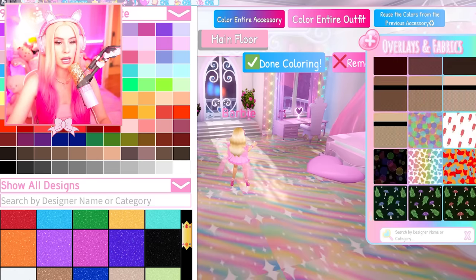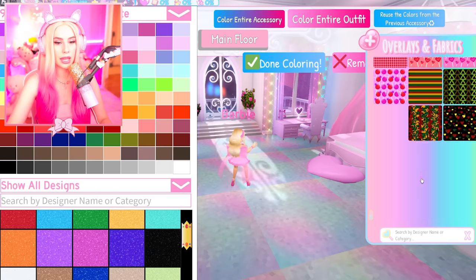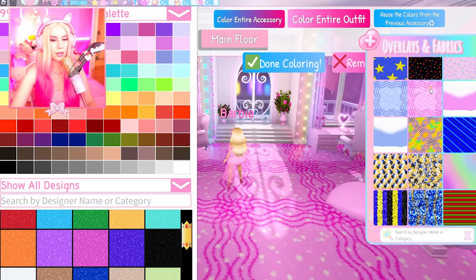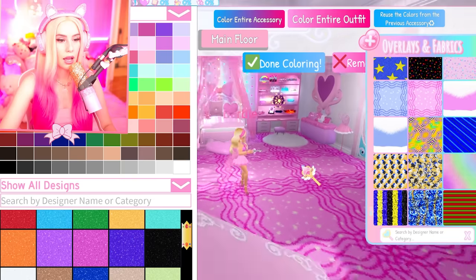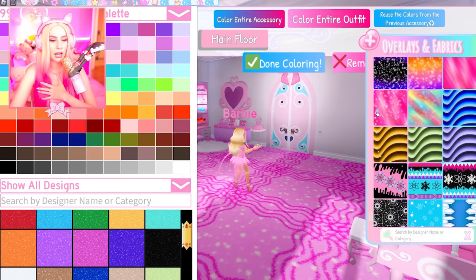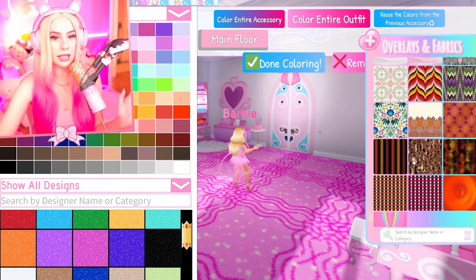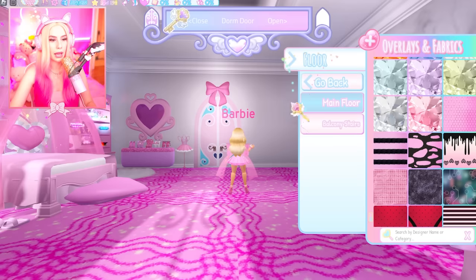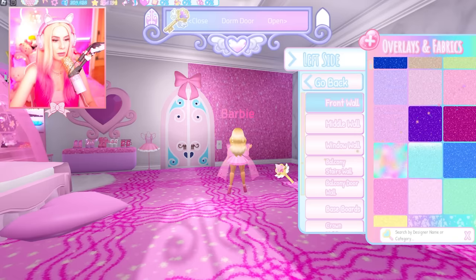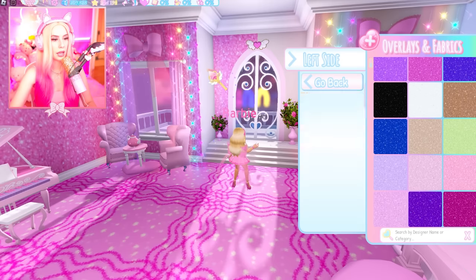It just keeps going, there are so many options. If they have this categorized to show just all the pinks, that would be amazing. Oh, this floor is so cute! You all are gonna say this is way too much pink and I'm gonna have to respectfully decline that. We even got Christmas wallpapers for when Christmas comes out! Let's go back to the front wall — there's a diamond wall!